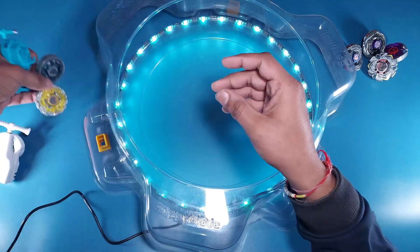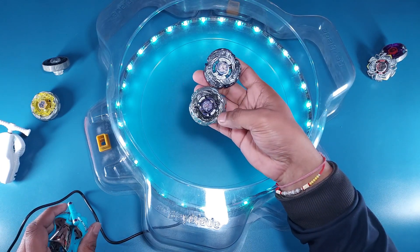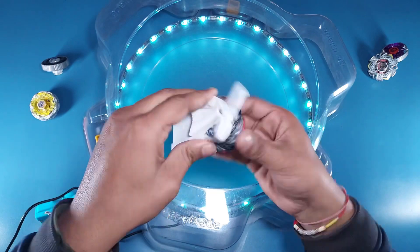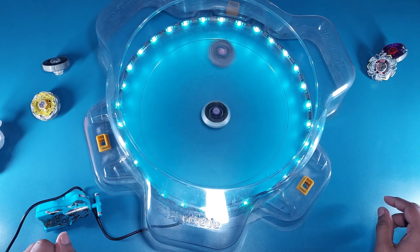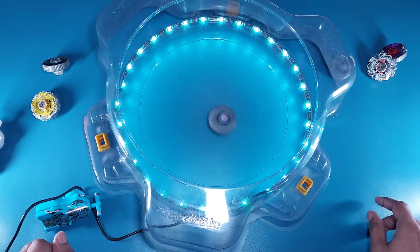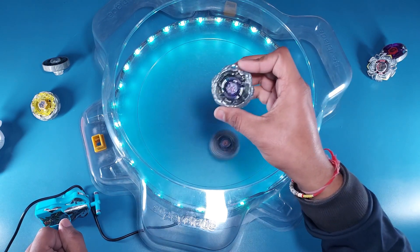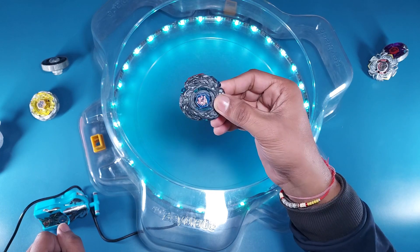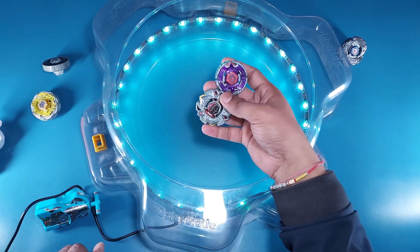Next quarter-final: El Drago Destroyer versus Diablo Nemesis. Launching Diablo first then Destroyer. El Drago goes on attack and Diablo is waiting in the center — El Drago destroys Diablo! That's the end of Diablo Nemesis. Dragon Emperor is back and moves to the semi-finals.